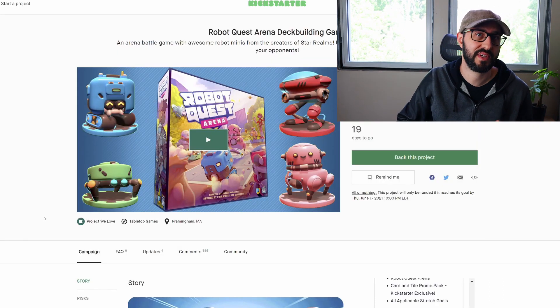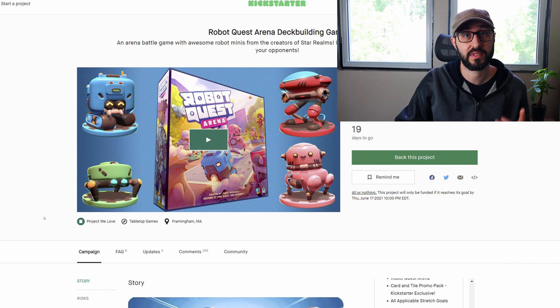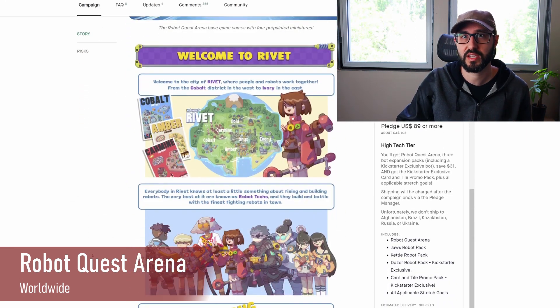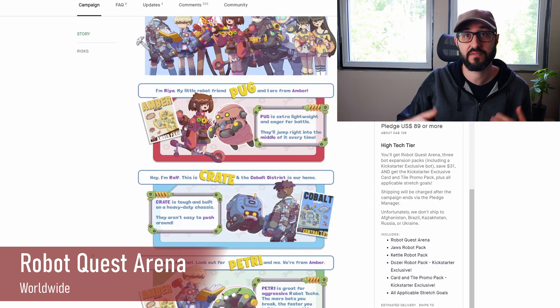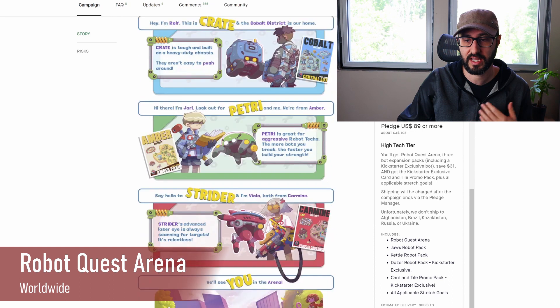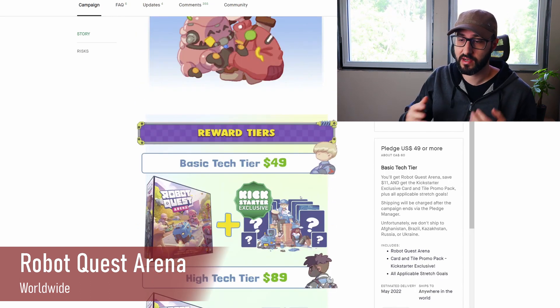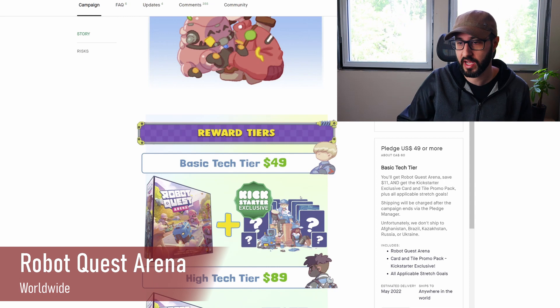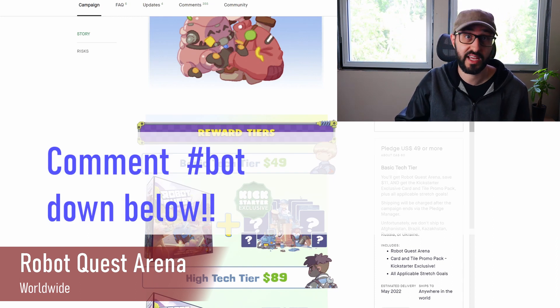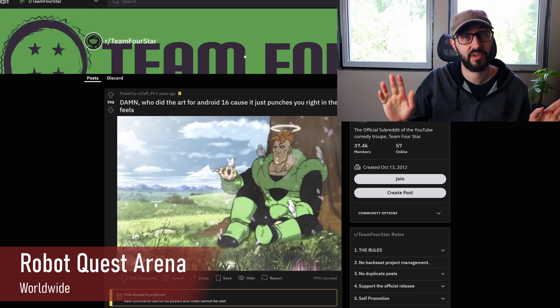That's it for this week, but we have three pledge giveaways to announce. The first is Robot Quest Arena, a deck building robot battler from the creators of Star Realms, where players compete to be the best robot tech in the world. Each turn you get a five-card hand to play for energy, attack, or upgrade your bot, knocking opponents out of the ring to score the most points. This giveaway is for the tech tier pledge, which comes with the core game, the Kickstarter exclusive card and tile promo pack, and all unlocked stretch goals. To enter, leave a comment with the hashtag bot and let us know who your favorite sci-fi robot or AI is.